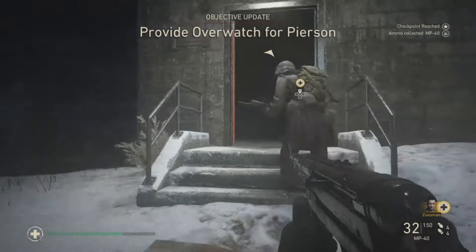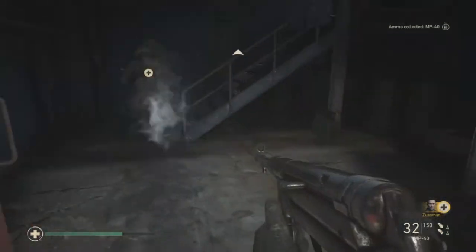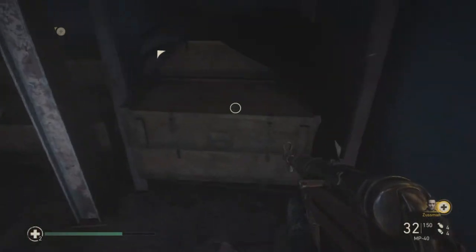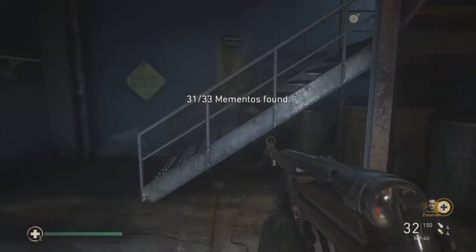Your third and final memento in this chapter is as you enter the big building — you know, with the whole Nazi symbol — where you have to go upstairs and snipe. Just before you go upstairs, go to your right and that's the memento.